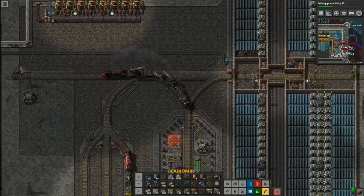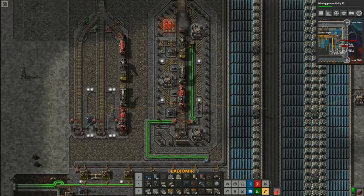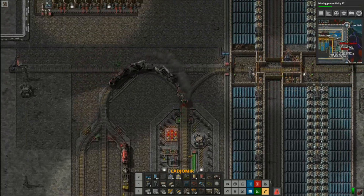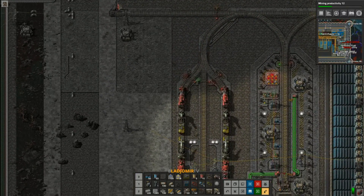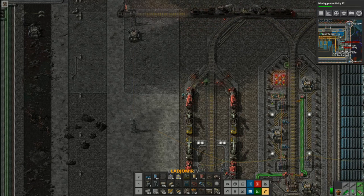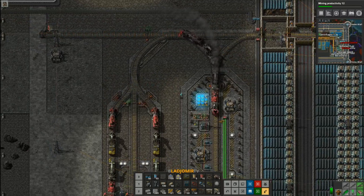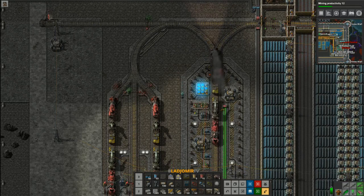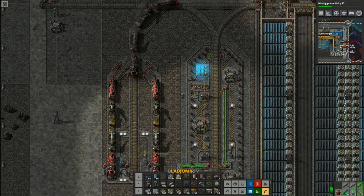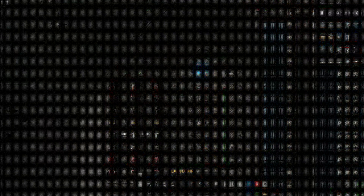You might have noticed that my factory uses circuit wires all over, and it is true — every part of my base is connected to the circuit network at some point. This gives me the possibility to transfer all kinds of signals to every point in my base. These systems go hand in hand. Check out my tutorial about the supply hub and the segment alert systems, which are both required for this artillery on demand system to work.